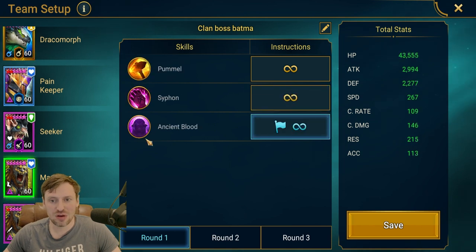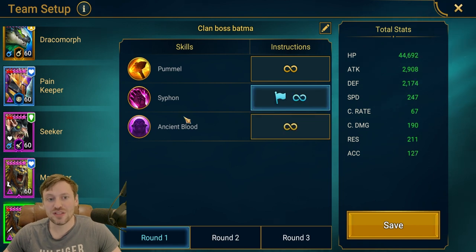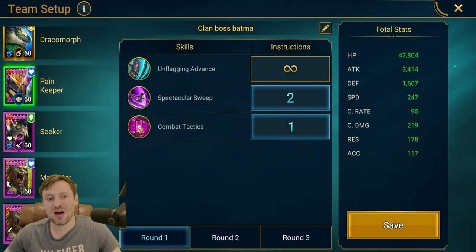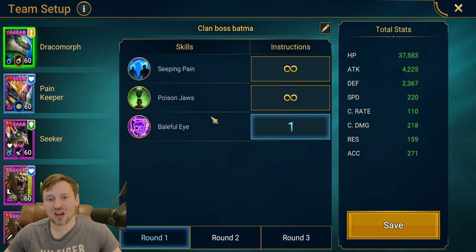Let's look at the skills. The fastest Man Eater opens with his A3, the slow Man Eater opens with his A2. Seeker knows what he's doing so we don't need to worry about him. Pain Keeper needs to prioritize the A3 first and then the A2. Dracon Morph — we want him to prioritize the A1, then he'll do his A2 and A1.